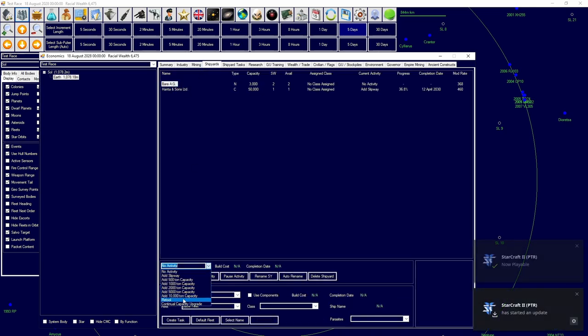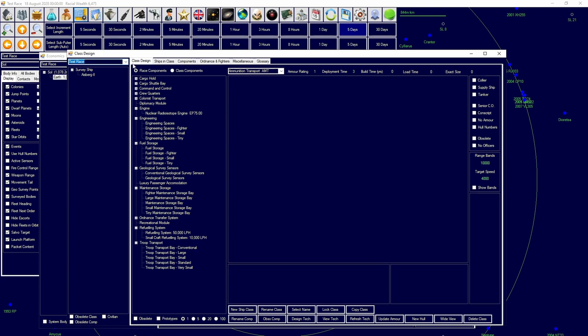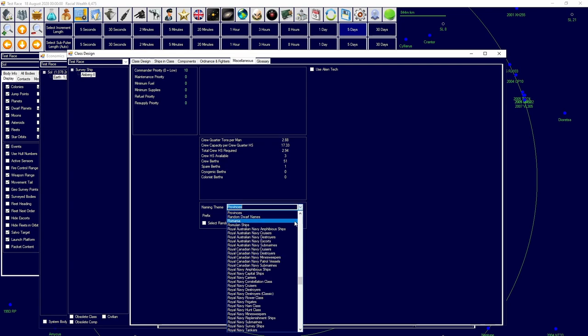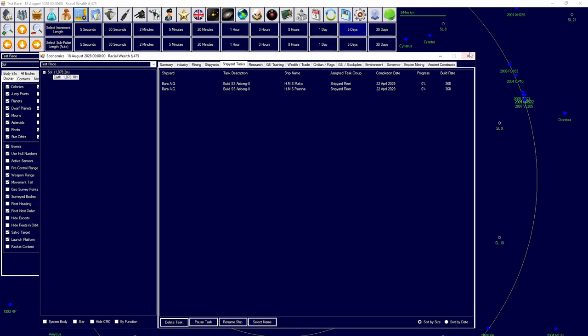The slipway is added — the first retool is always free, so we hit Retool, then Set Activity, then Shipyard Fleet and Create. If you want to name your ships, go to the Class Design window, Miscellaneous tab, select a name theme — for example Predatory Fish — add a prefix like HMS, select random names from the theme, and optionally a suffix. Refreshing the window gives us HMS Piranha and HMS Mako, which will complete in April 2029.